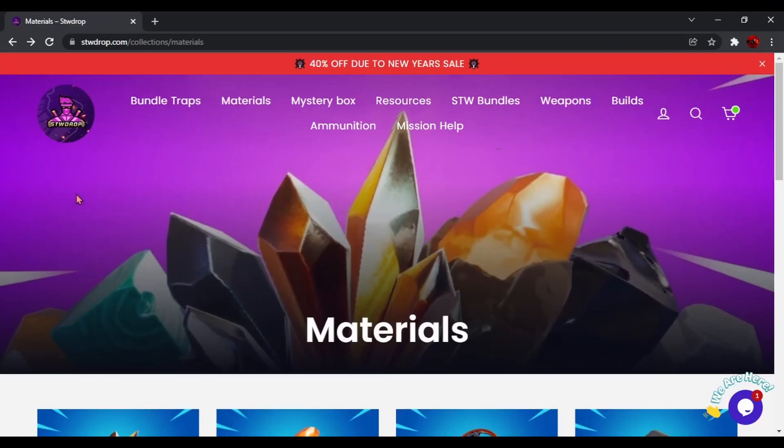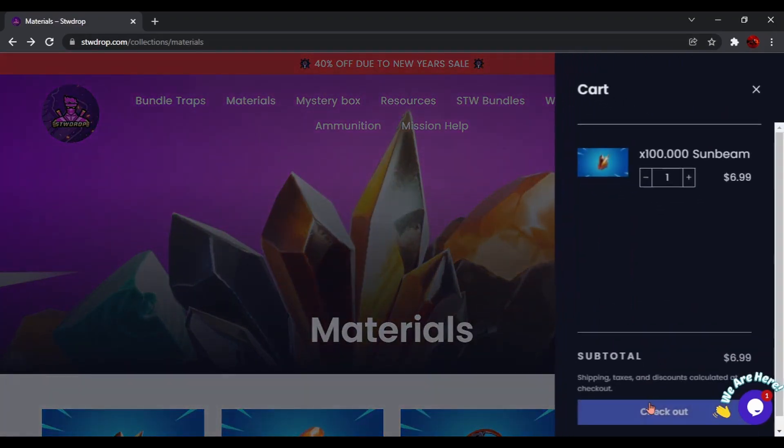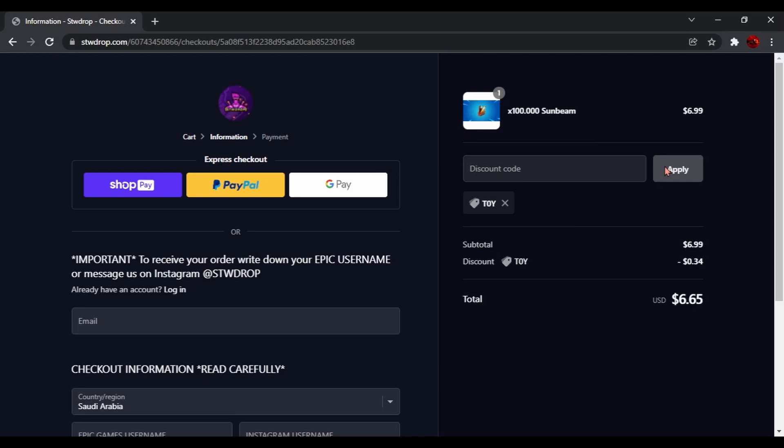Just before the video starts, there's a 40% sale going on in the shop right now. All you guys have to do is check the first thing in the description and you can get an additional 5% off using my code T0Y. All you got to do is pick an item, go to checkout, type in discount code T0Y and hit apply. Make sure you guys go check out the shop — you don't have to buy anything, just check it out. Join the Discord, second link in the description.